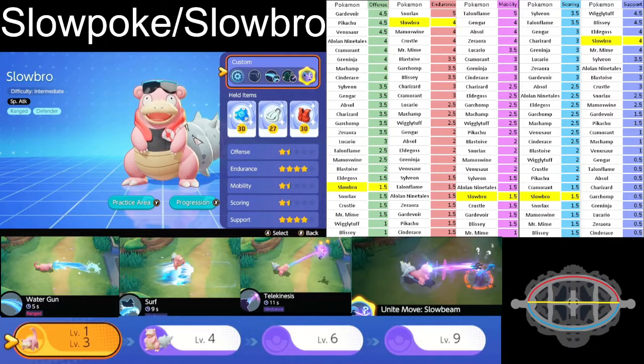At level four you should focus on the next move, which is either Surf or Scald. Scald is a good tech move, but Surf is the way we want to go because we're building Slowbro as a range defender. Surf has an area effect hit — anything in front of it gets hit with three consecutive waves.